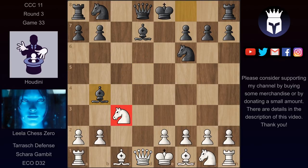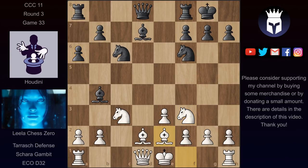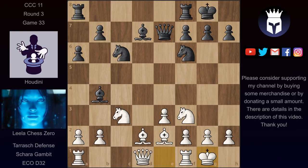Bishop b4 pinning this knight. Lila now continued with bishop d2. We have castles, e3, knight c6, and now knight f3. Lila wants to get these pieces out as quickly as possible. We have a6, bishop e2, queen e7, and now finally Lila manages to castle.